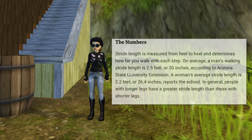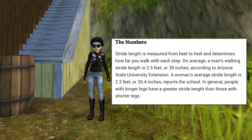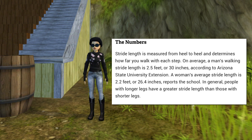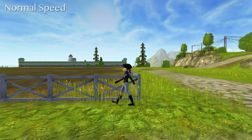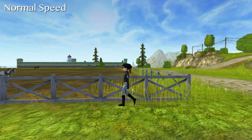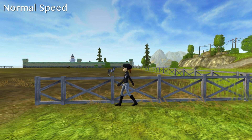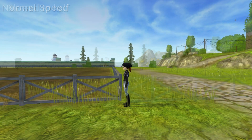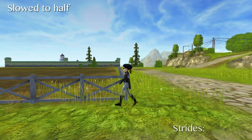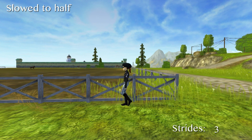First we're going to start by measuring the distance of a specified area that we want to time the running for. Since you can't put a ruler into Star Stable, we're going to have to measure this by using the average stride length of a woman, which is 2.2 feet. A stride length is from heel to heel each time her foot comes down in a walking stride.